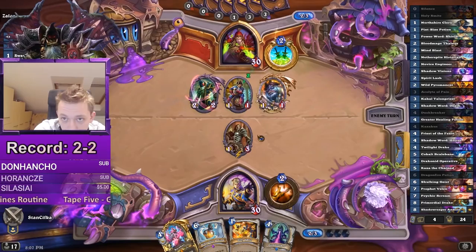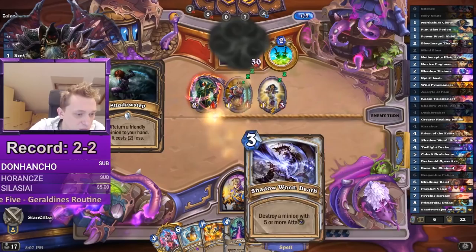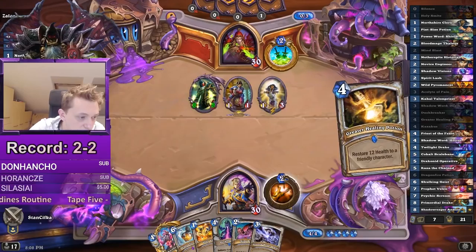Okay, there's a Cleric — the good thing is we draw two with Acolyte and kill the minion with that. He has a Shadow Step, but we topdeck the Death — that's sweet. All right, from the top, same in.